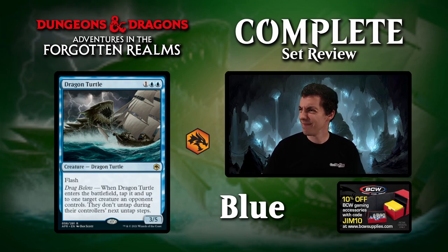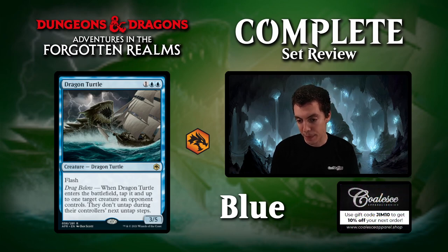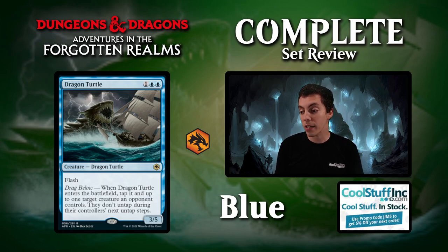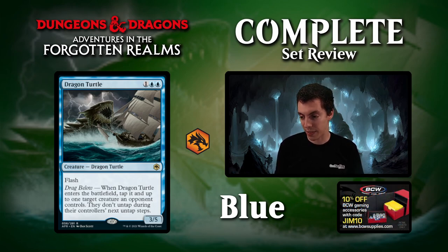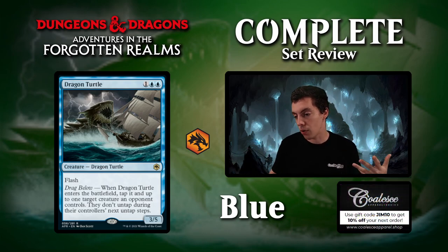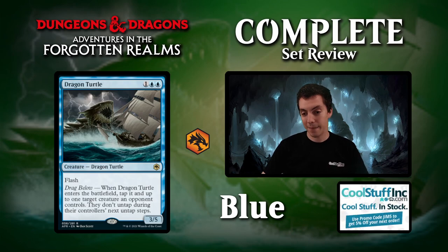Up next is Dragon Turtle — why is there a Dragon Turtle? Blue-blue for a 3-5 flash. Comes into play, you tap it and an opponent's creature and they both don't untap until your next untap step. Pretty cool as a defensive measure — you can tap a creature, buy a turn, and end up with a 3-5 in play which is a really good blocker. It is a Dragon so there are some Dragon synergies. Definitely a solid Limited card. I don't really know what deck in Constructed wants this card, but the rate is there, and you can even tap a hasty creature before it attacks.